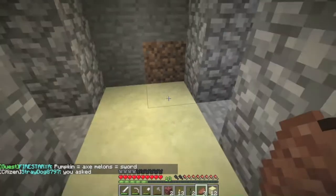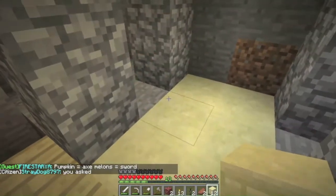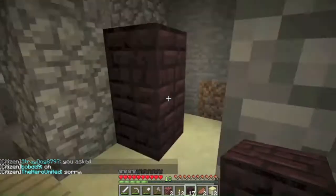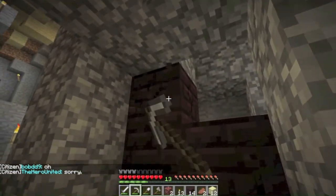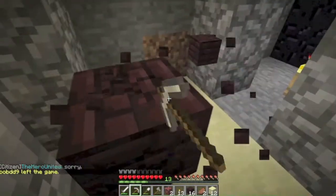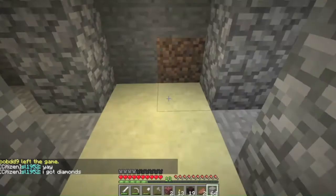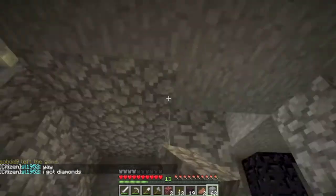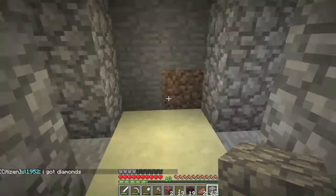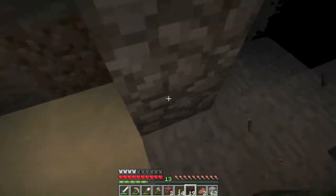We're gonna make the floor sandstone — we don't have much right now but we can collect some. For the door we're gonna use nether brick. I keep wanting to call it netherrack, but it's not netherrack — we know that, I know that. That's why we have to call it netherrack. Yeah, I kind of failed on that one.